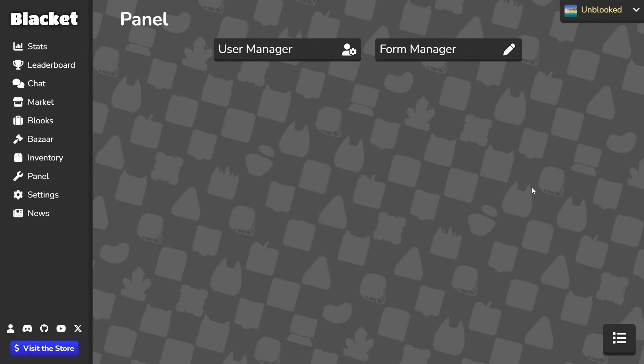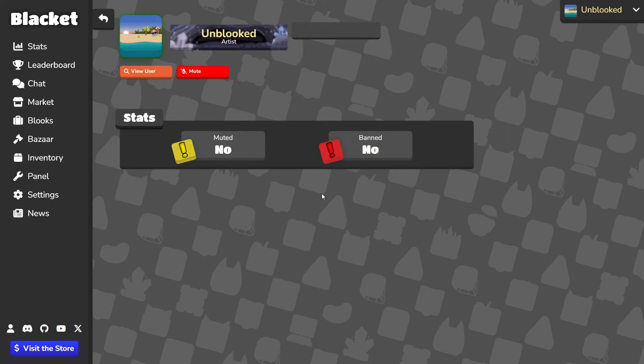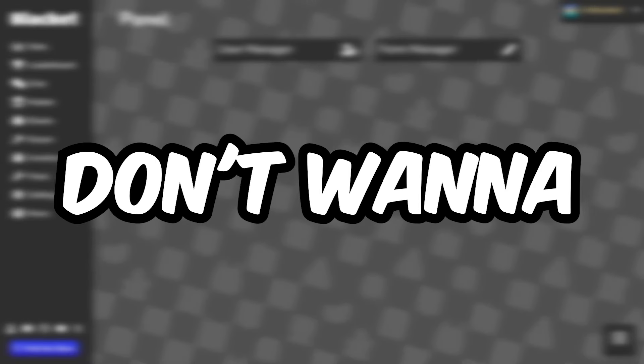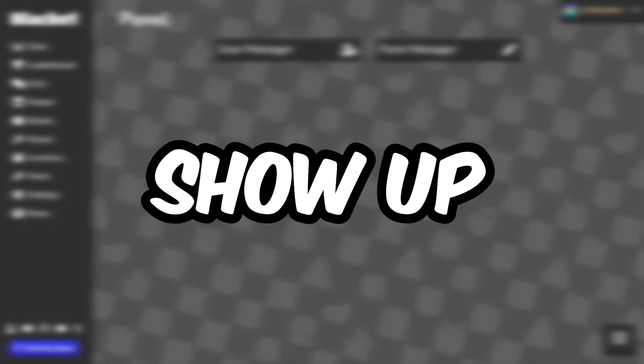Then is the panel. This page is dedicated to only staff members, so they can mute or ban people and accept forms that come in from people wanting to join Blackit. If you don't want to be a staff member though, this won't show up for you.